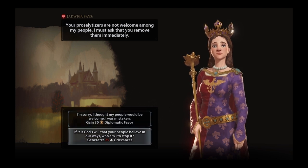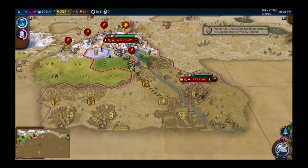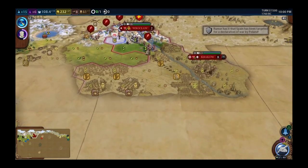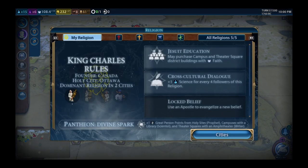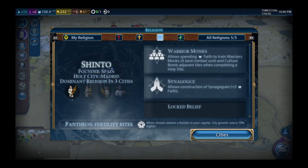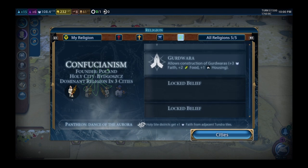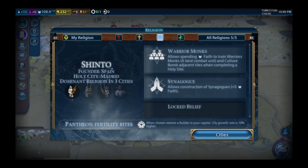She's probably going to war with me anyway. Switched to building a settler. Trying to convert and get rid of Poland's religion in Krakow. Spain has choral music and meeting house with feed the world — that's a strong religion setup. Don't want Spain's religion at all.